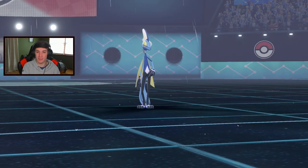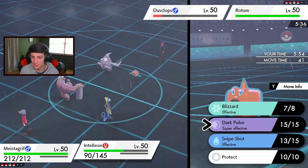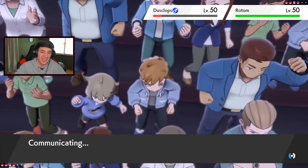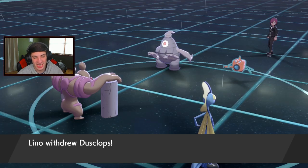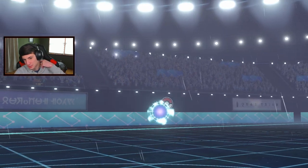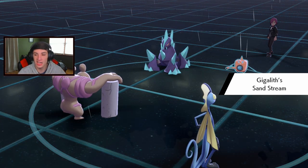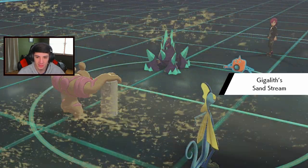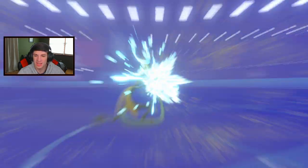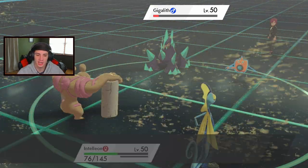Say bye bye to Dustclops, then I can roll into a big Drain Punch. Inteleon pulls out the finger gun - Snipe Shot comes out! He withdraws Dustclops and brings out Gigalith for sandstorm. I'm just going to throw a Snipe Shot at it - look at that damage, pointing that finger! Big old damage, didn't take him out but got pretty close.